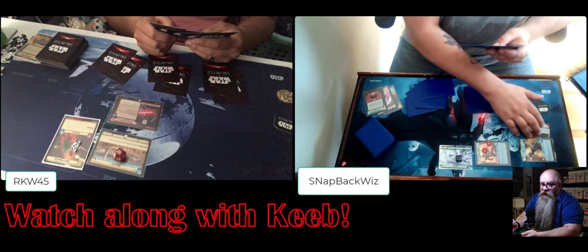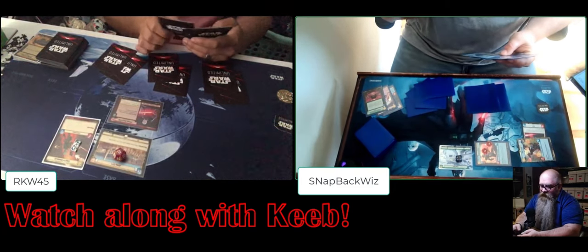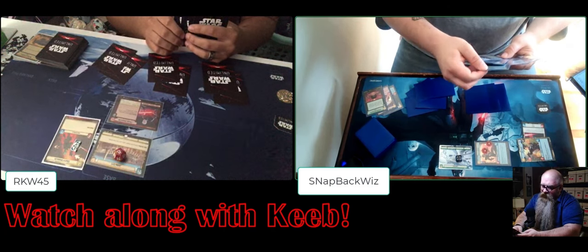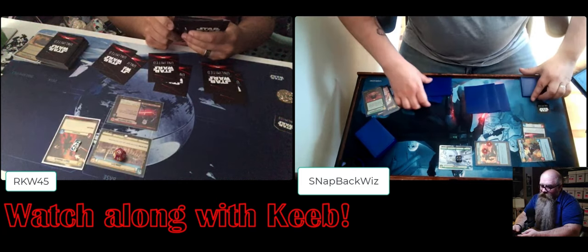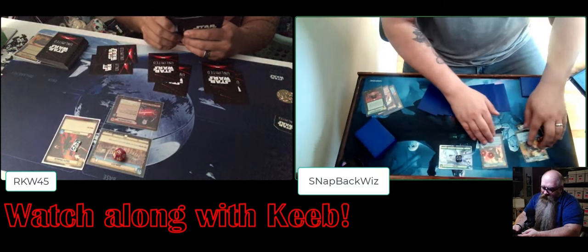She still has a shield and that dude has two damage. Over here there's a smuggler - I think his name is something. Let's look - he's a yellow card. On this channel the aspect name is yellow - sorry about that. His name is...